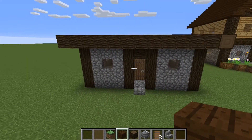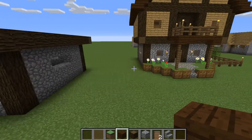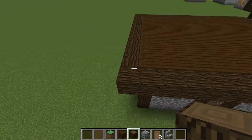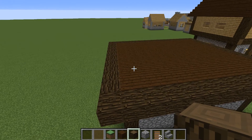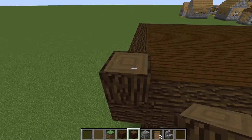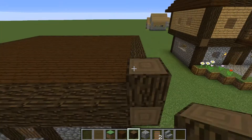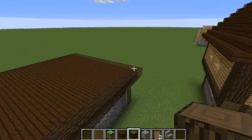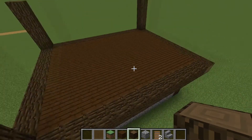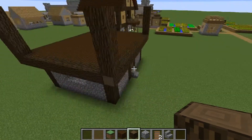There we go - that's the foundation finished and we can start on the actual second layer. What you want to do is come into this corner here and build it up another four: one two three four. Same in all four corners: one two three four, one two three four, and the last one two three four.